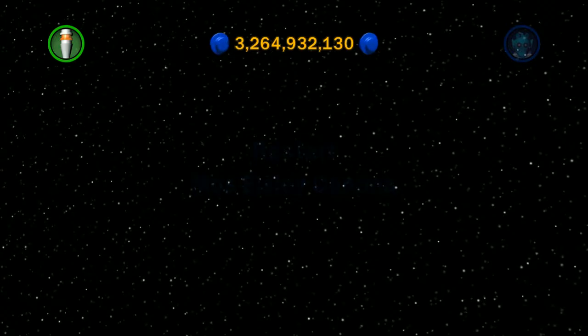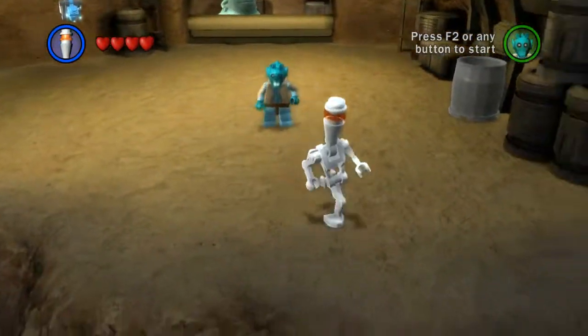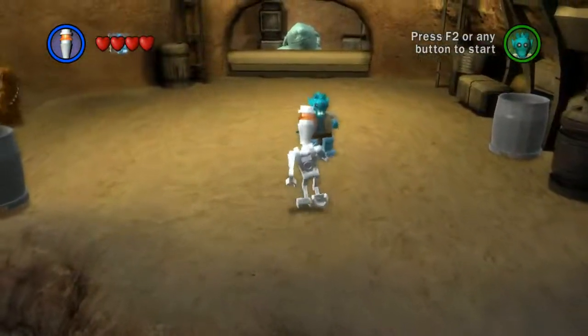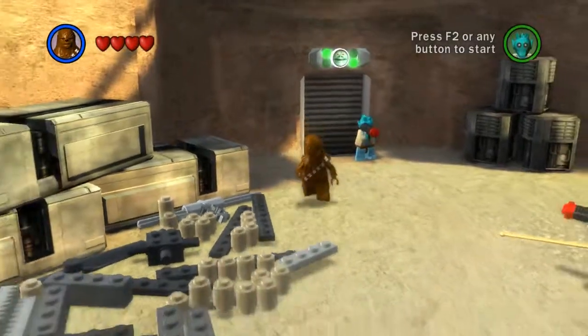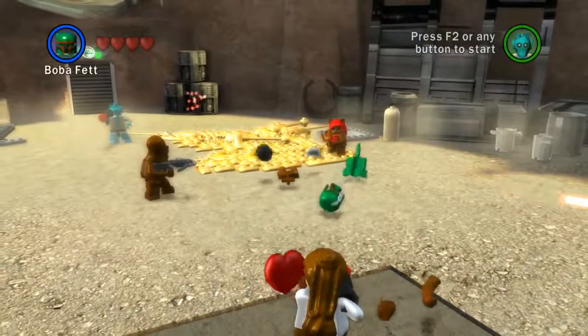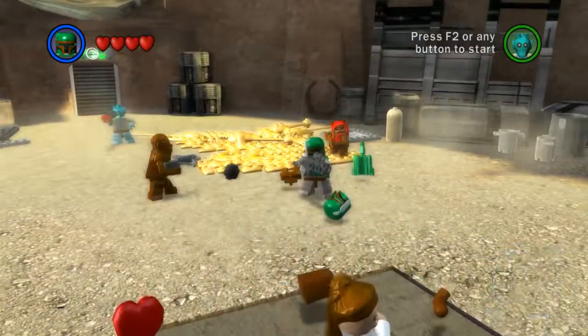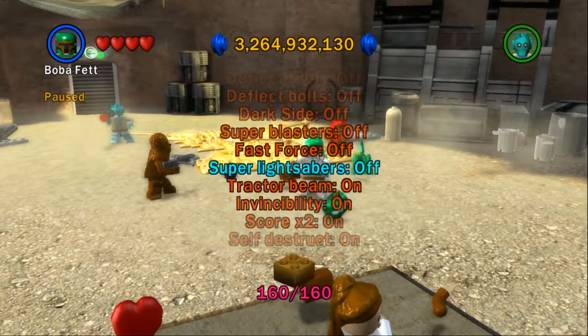Let's go to the Mos Eisley Cantina. I want to switch to a character that can build stuff, because it's maybe the gold bricks that allow you to build stuff — or it's just a pile of bricks, which would be kind of disappointing. Anyone here? Chewie? No, let's go with Bobo. Okay, I'm going to do this just because.